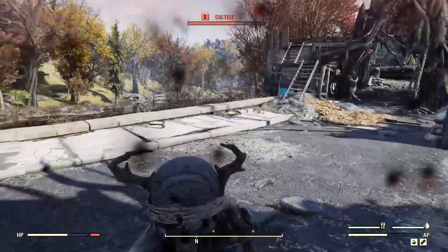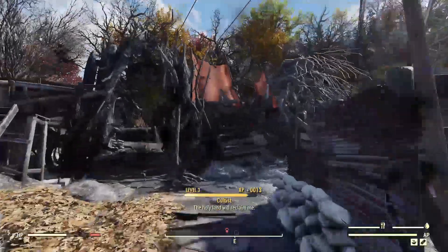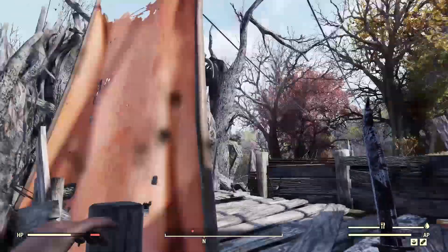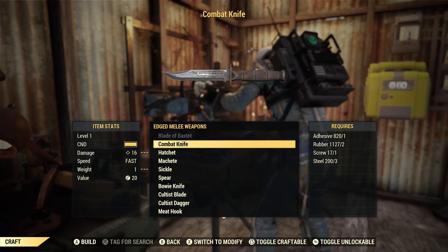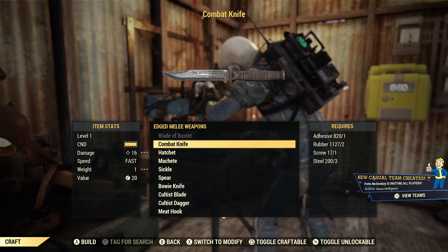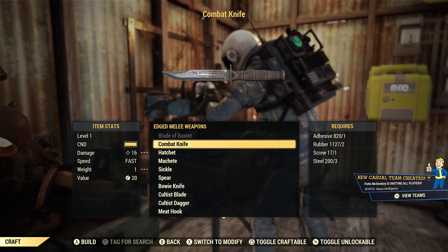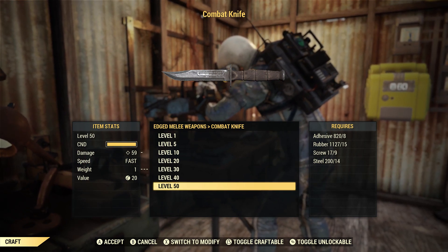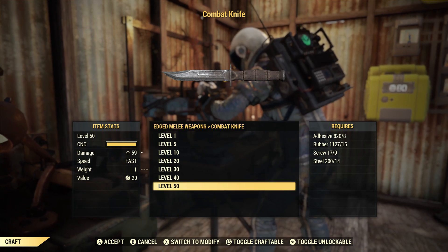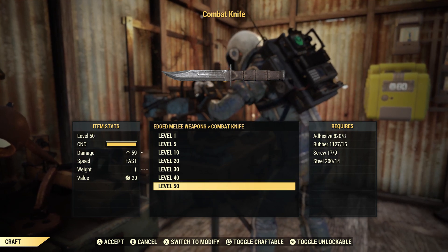Today I'm going to be going over the combat knife and doing more of a deep dive into the weapon, explaining and talking about it. The combat knife is not a very bad weapon. It is one of the few weapons you get at the beginning of the game now due to new updates, but back then you used to not start with anything. It's a pretty decent one-handed weapon. I wouldn't advise using it at level 50 unless you don't have anything else. There are other better one-handed weapons for melee builds, but it is a pretty decent weapon itself.